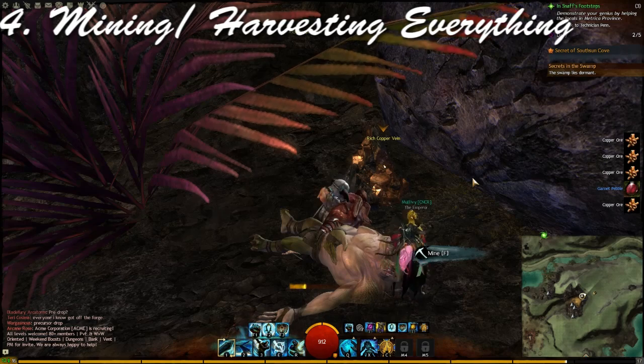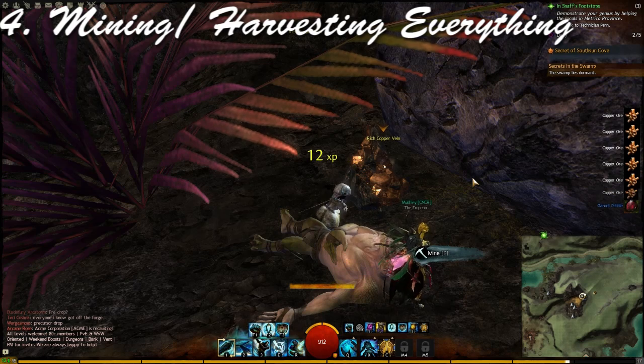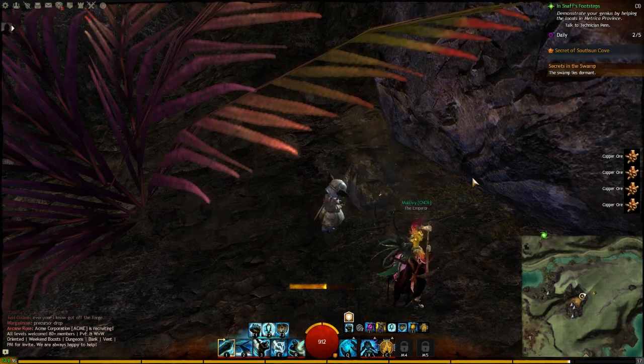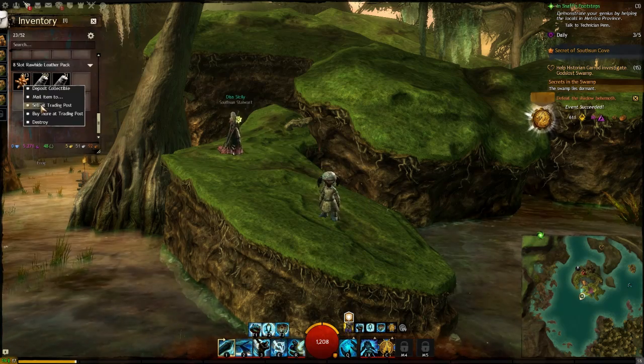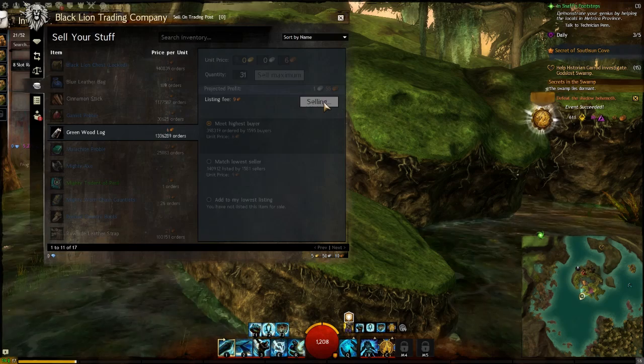Mining and harvesting — once you're just leveling, mine and harvest the hell out of everything you find, demolish it, save it up, and sell everything. Usually you should sell in bulk because selling bit by bit isn't much. I usually sell with a stack of 250.